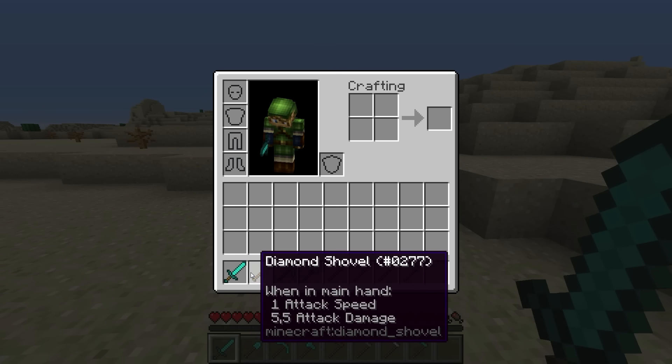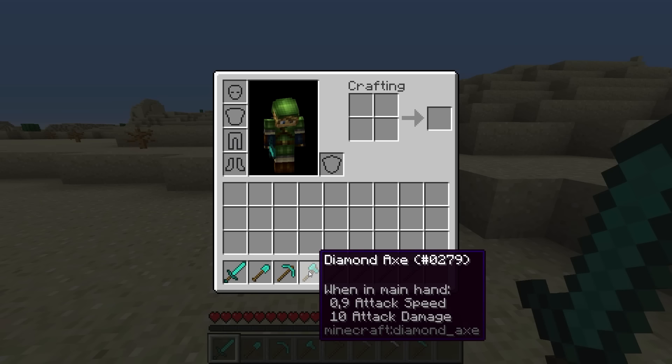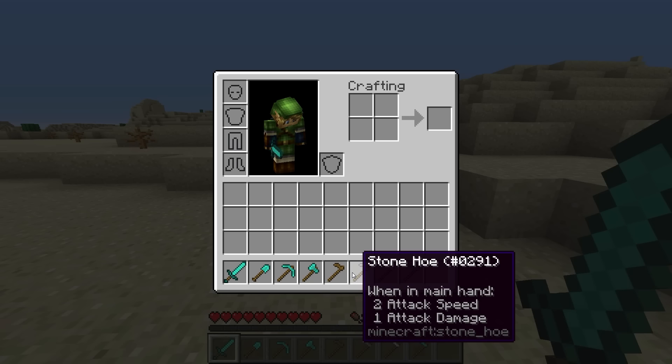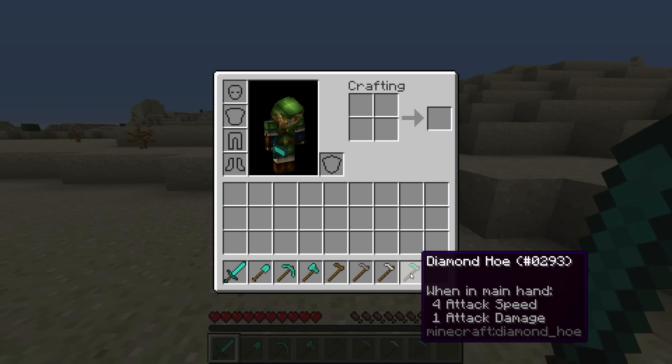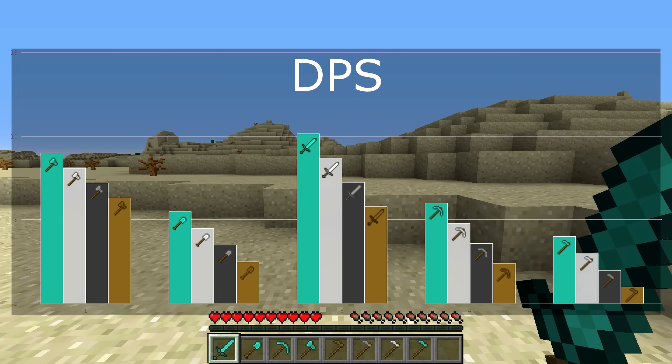Hoes now act in a very different way — they have one attack damage but gain one attack speed per tier instead of attack damage. So a wood hoe has one attack speed but a diamond hoe has four attack speed. Mojang also considered the unbreaking nature of hoes to be a bug, and they've now fixed it so hoes take durability damage when used to strike mobs.